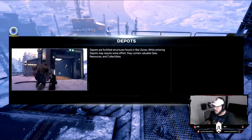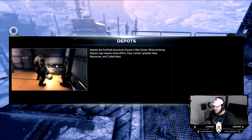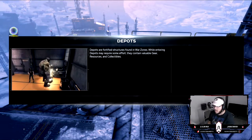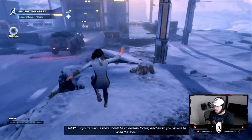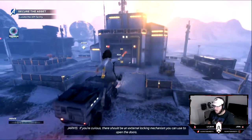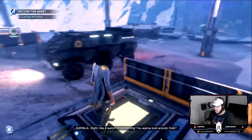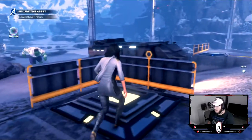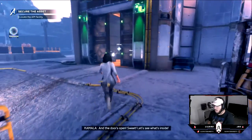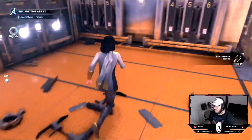Depots are fortified structures found in war zones. While entering depots the main requires some effort, they contain valuable gear, resources, and collectibles. If you're curious, there should be an external locking mechanism to open the doors — like a switch or something. You want to look around, Hulk? And the door's open — sweet, let's see what's inside. AIM up ahead.